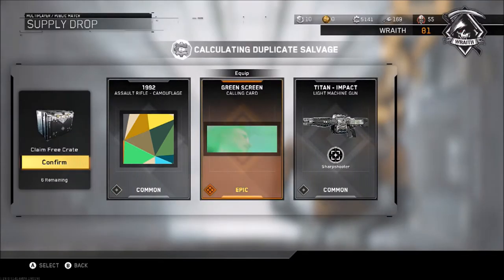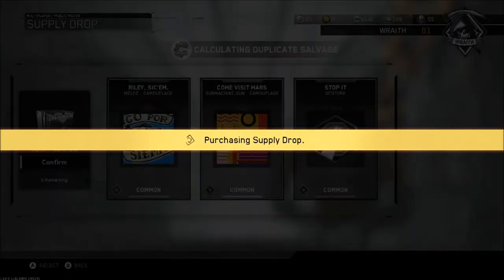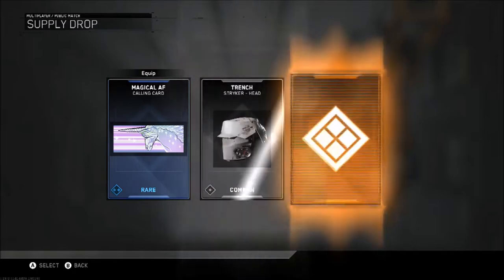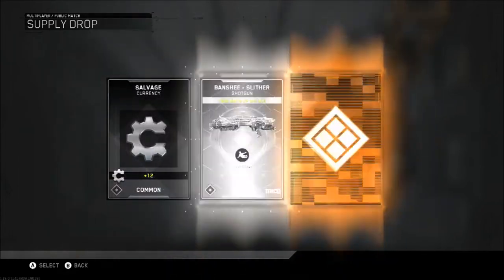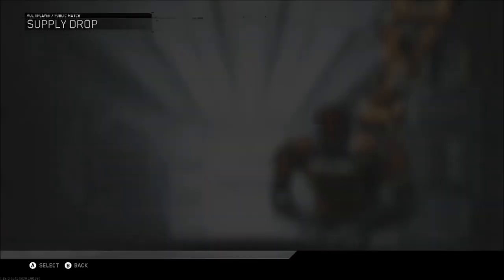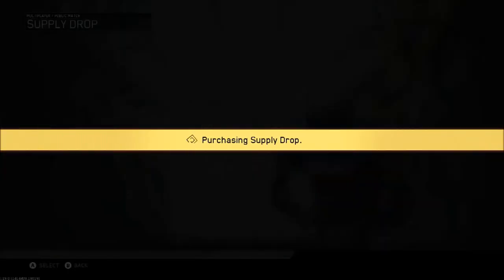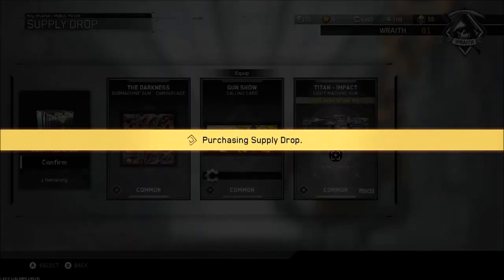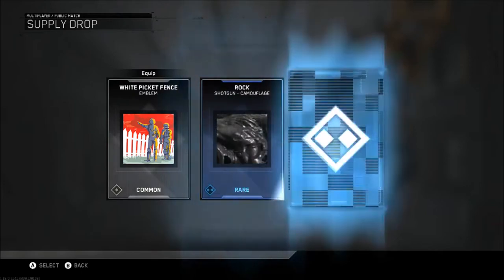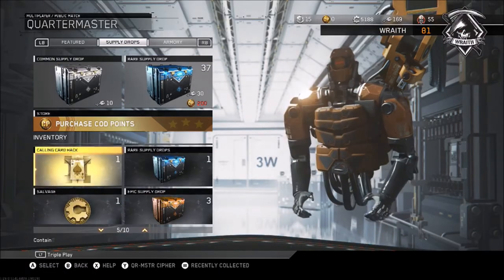Green screen calling card - that's quite cool, though not my favourite. Five remaining! I keep checking to see if my upload has stopped because I just expect something to go wrong with Elgato. But there we go - five more double XP tokens, let's go! We still have about 30 rare crates to open which will give more salvage. That's the last common - and we're at 15 tokens.